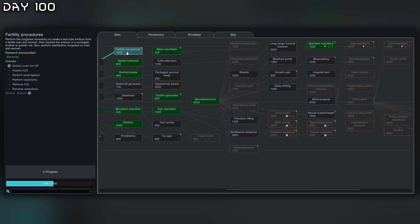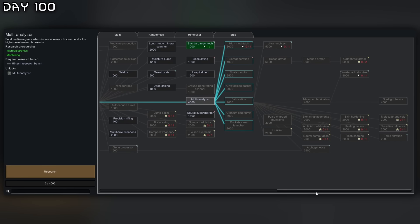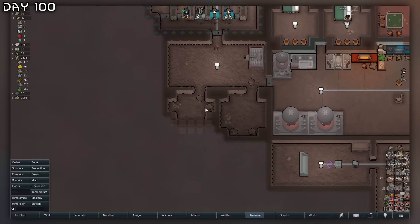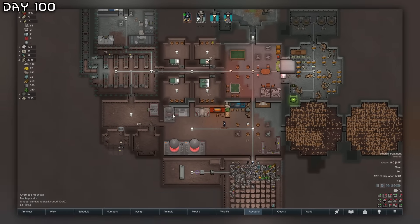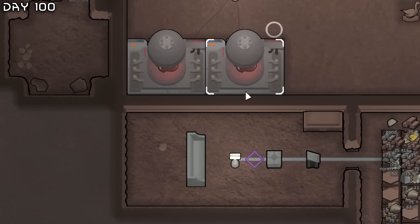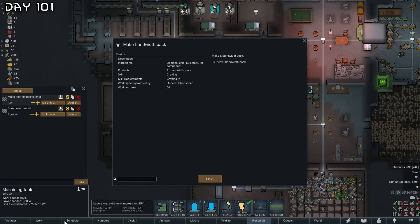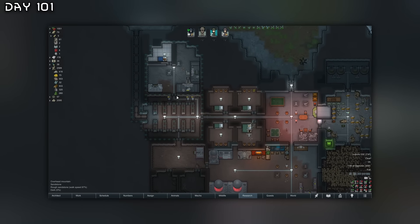We're almost done with fertility procedures, microelectronics, then we need molt analyzer and then we should get the ship soon. I've made extra bedrooms for the future but for now we need them for prisoners. I'd also like to get high mech tech for fabricors and paramedics, which means we need to defeat the war queen. We'll do that once we have the tunnelers. I'd also like to make more mechanoids. I'm going to go get a bandwidth pack — I need to defeat two diaboluses for that though.